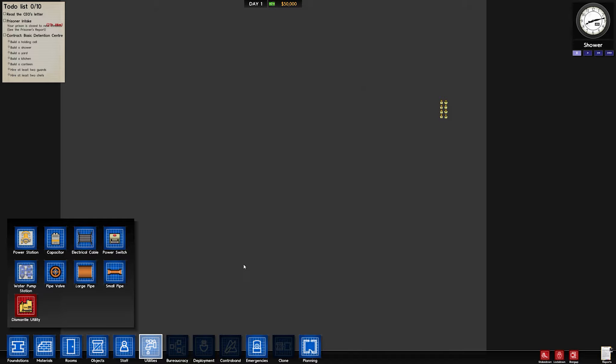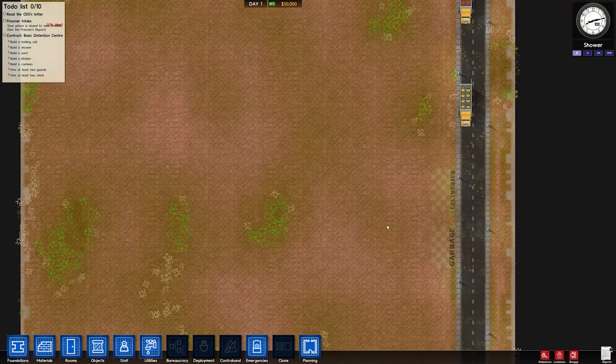Finally, utilities gives you a special view where you can see all your workers and their invisible truck. This is basically your electricity and water systems — you have to connect everything with pipes, which is a pain because it costs a lot of money. That's probably the best thing about this game: there are so many features but you have to balance them all, so it's no walk in the park.